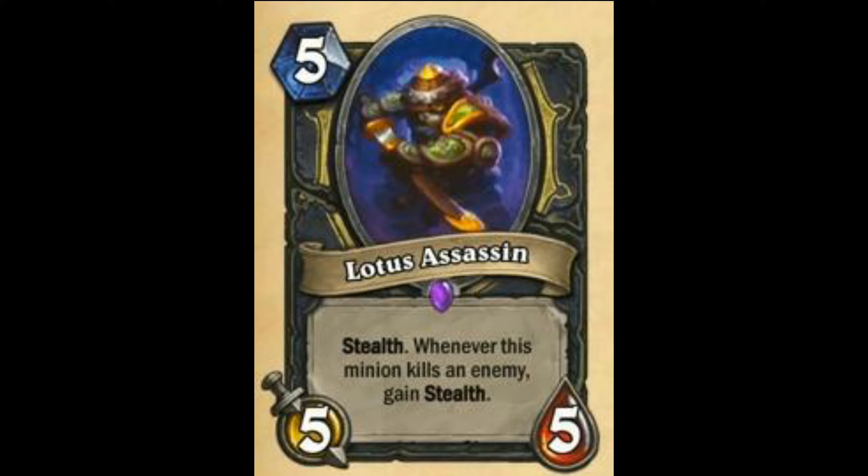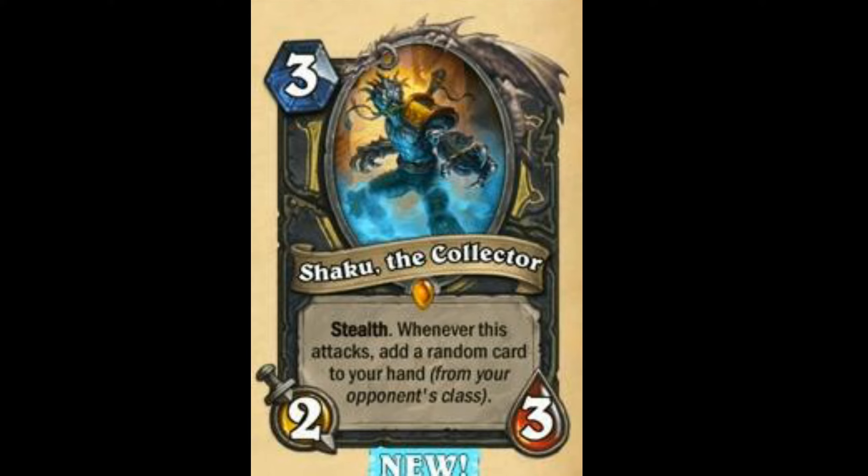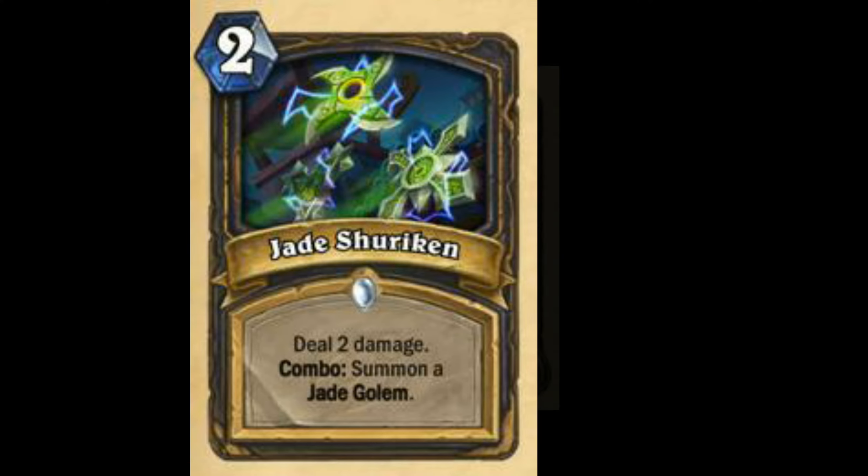Next we have Lotus Assassin — Stealth. This is just 30 out of 100. Shaku the Collector — Stealth. Whenever this attacks, add a random card to your hand from your opponent's class. A bit of Stealth synergy there. I'm going to rate this card as 70-72. Next we have Jade Shuriken — Deal 2 damage. Combo: Summon a Jade Golem. Alright card. Looks like Jade Rogue is probably going to see the least play out of all the Jade decks. So this card is 70.